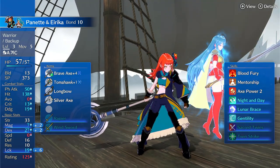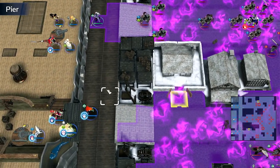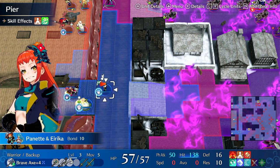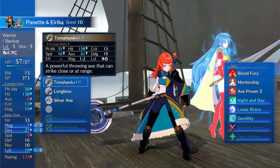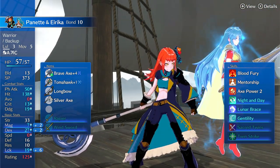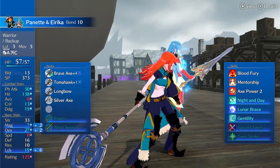Ignoring the style, she's still an insane unit and she will one-round a lot of things. On Warrior, she does get access to bows, so you can throw a long bow or steel bow on her — she only has C in bows. Weirdly, she doesn't have an axe affinity even though she's a Berserker. She actually has a dagger affinity. But she's still going to be A in axes, which still gets you Brave Axe.